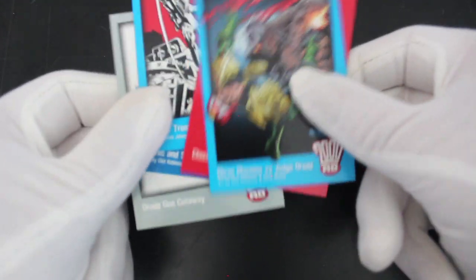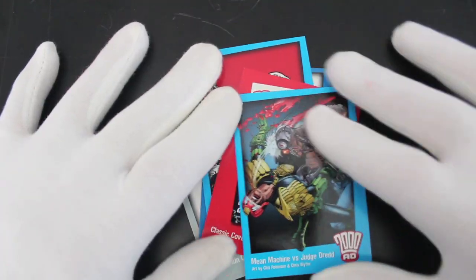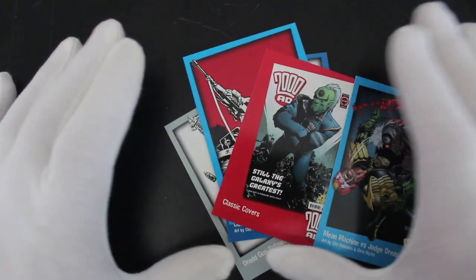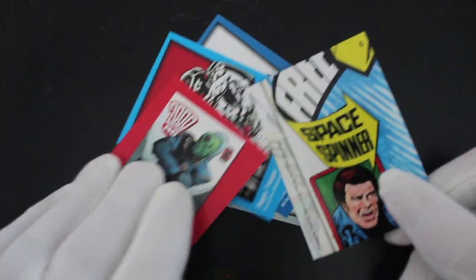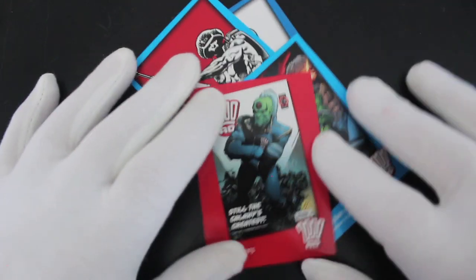There's some writing on the back telling you a little bit about everything. No special cards in there, but you can't have everything — somebody needs those anyway. It's a bit of a short episode with only five cards; there's not really a lot on the back apart from the images.